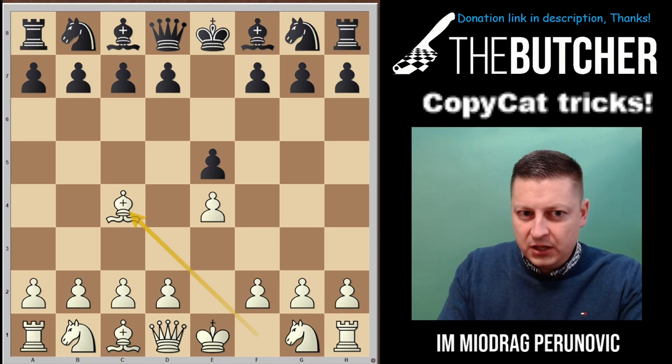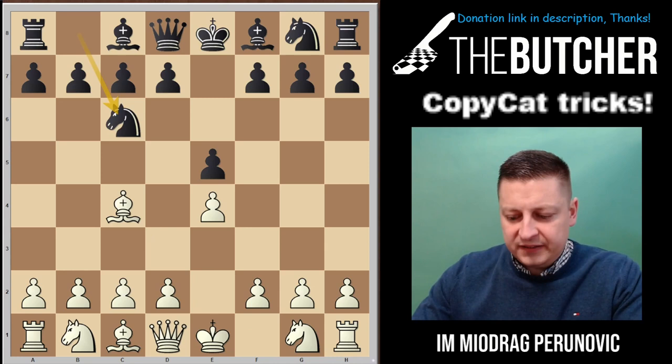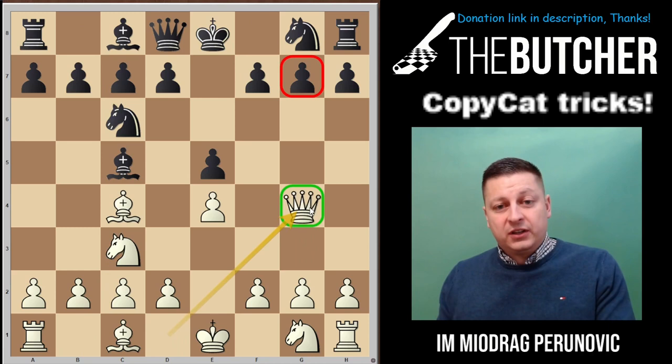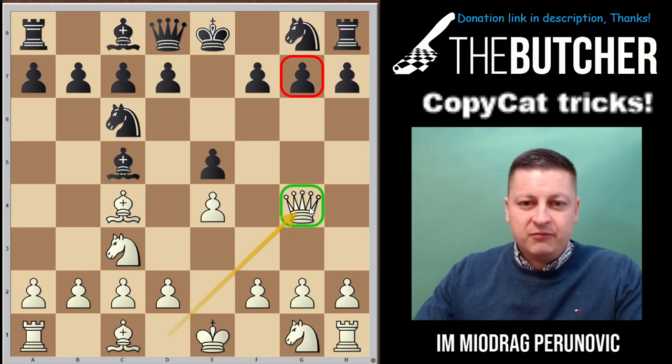When I go with bishop c4, everybody goes knight c6. Someone asked me today, 'Hey Maya, what if bishop c5?' — nothing, you just go knight c3, knight c6, and go for the copycat variation with queen g4. They go knight c6, you go knight c3, bishop c5, and you once again go for the copycat variation with queen g4. I constantly ask my students what they play here.